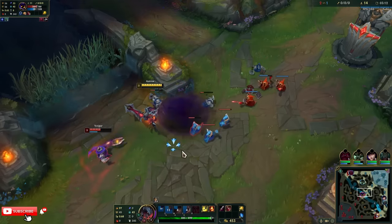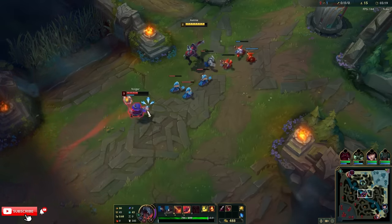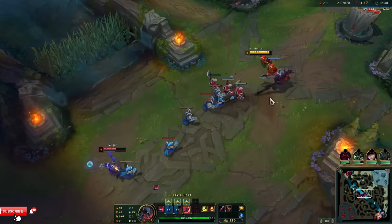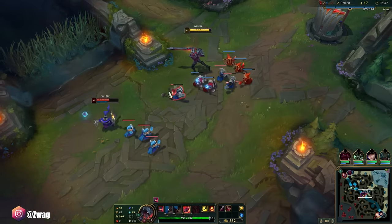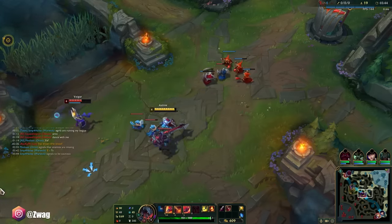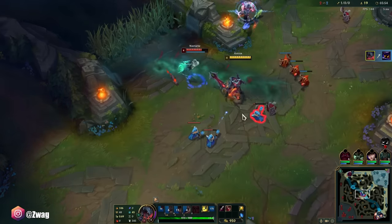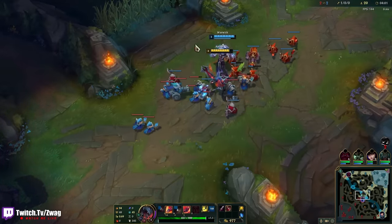I dodged his Q and his W. I think he has flash here — I didn't even have my Q up. See, it does 50 damage to a minion; I'd rather just auto-attack. Now that he has no flash, next time I land a W on him he's pretty much dead. Wait — why didn't that pull him in? I think he flashed on the spell shield. If he would've waited an extra half second, we'd be fine.